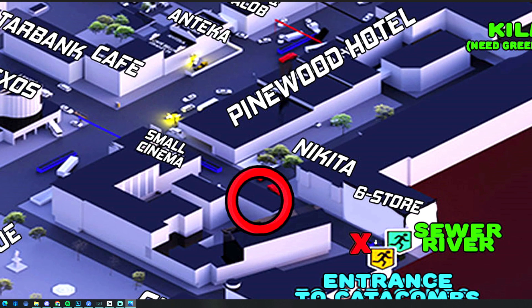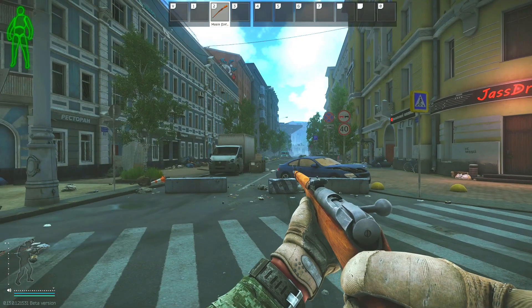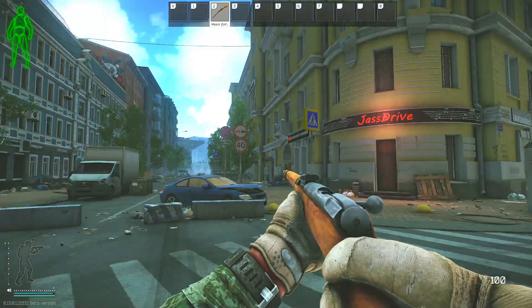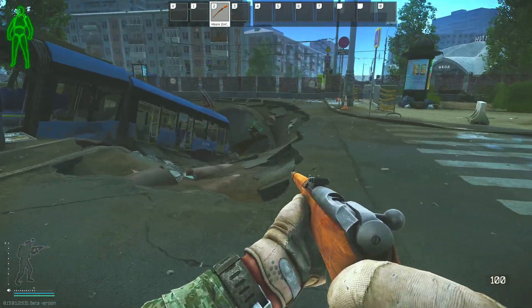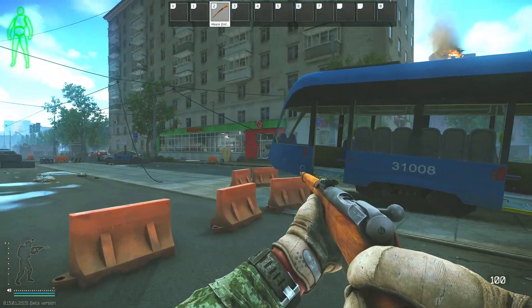We will be starting just outside of the sick store as well as the sewer river extract. So I'm here on streets — this is where the cinema area is located, and I'm currently just next to Jass Drive, the sewer river extract, as well as the sick store. The sewer river is right down there, sick store is right here.